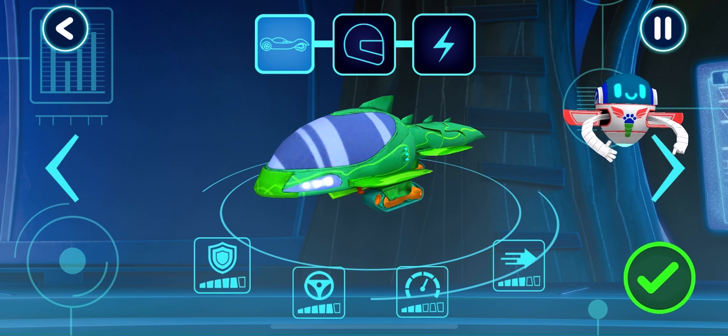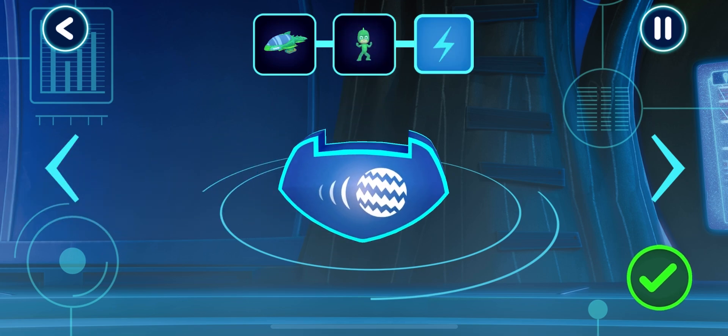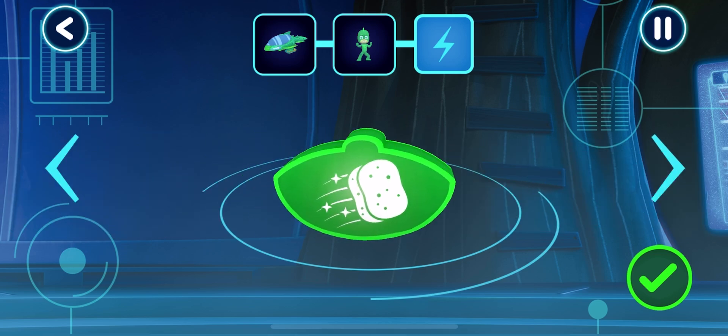Tap the arrows. Pick a driver. Pick a power up.